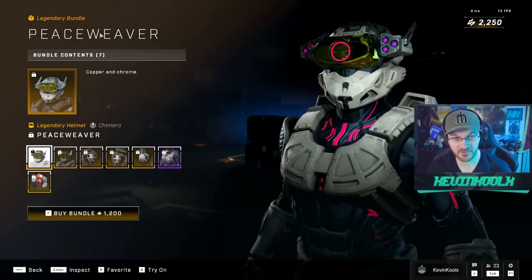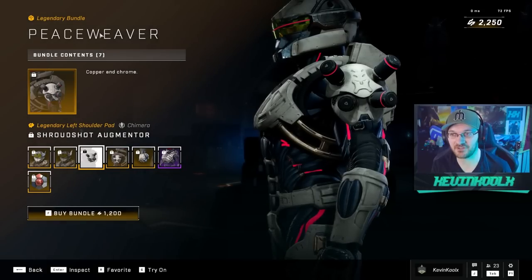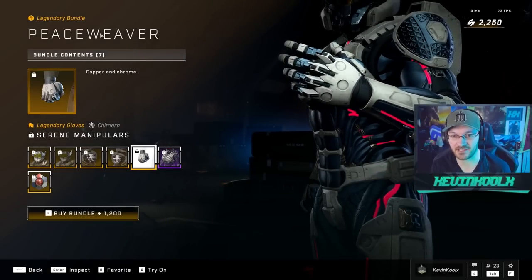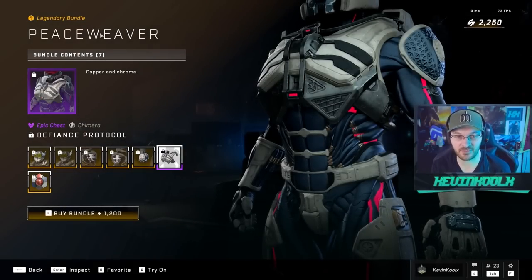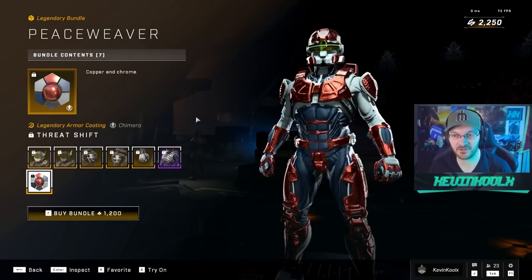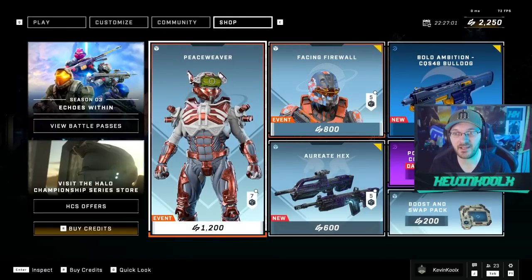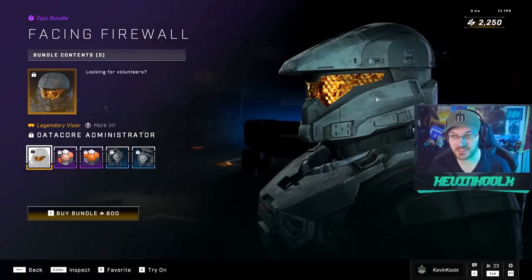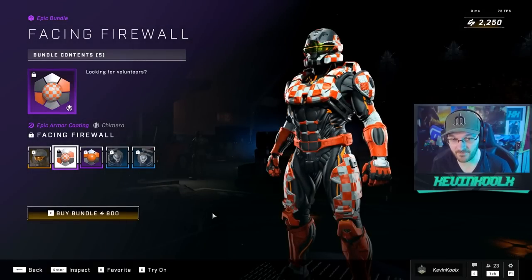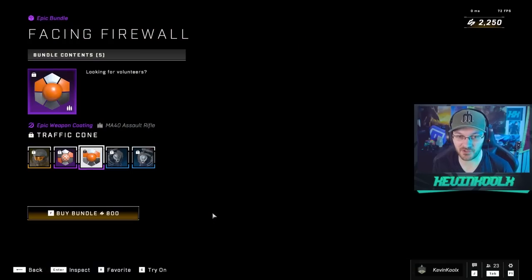For the Peace Weaver set, we have a different helmet attachment — it looks pretty crazy in my opinion. I'm not going to be picking this up; I'm not the biggest fan of this customization. There's actually a kind of cool chest piece attachment there. The coating — I like the shiny bronze effect to it, but as a whole the Peace Weaver set, I'm not really having it. For the Facing Firewall items, we have a new visor which actually looks pretty sweet — I like that one a lot. We also have the coating that goes along with it, just for the Chimera core — not cross-core — but kind of flashy and fun looking.